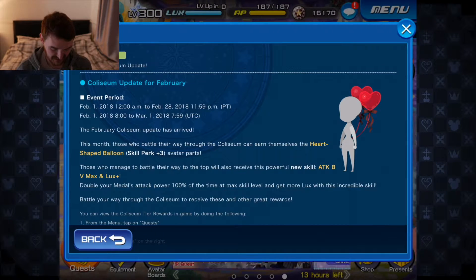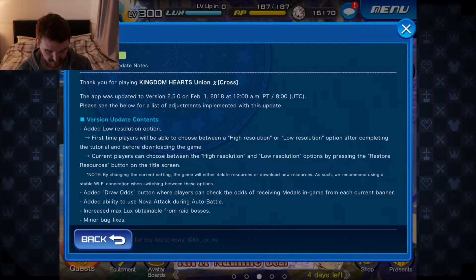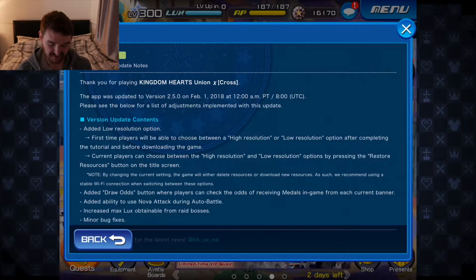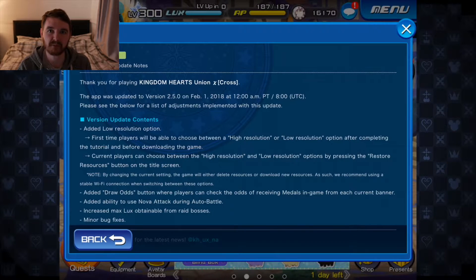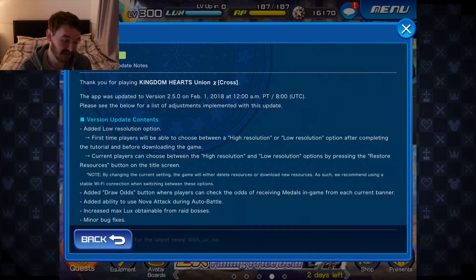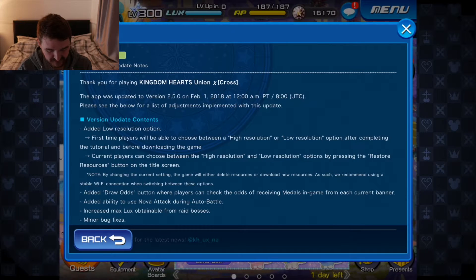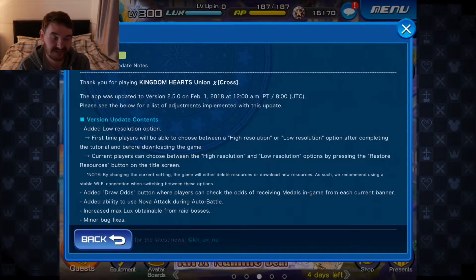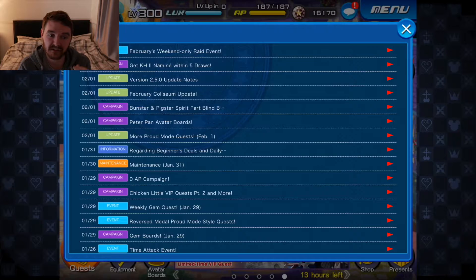The next update: version 2.5.0. They've added draw odds and a low resolution option. I wasn't really bothered about the draw odds — it's just luck anyway. Knowing the odds doesn't help you improve your pulling ability because you can still pull that many times and not get the medal, or pull double that and still not get it. It just depends on how lucky you are. I'll check them out, but I don't think it's going to affect my gameplay much. What do you guys think — is it going to stop you pulling as much if the pull rate is quite low?